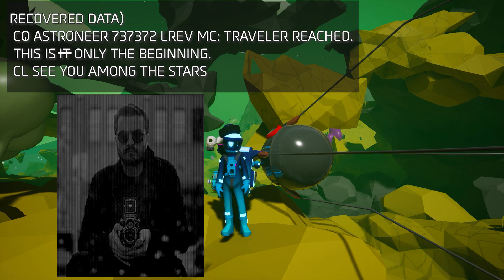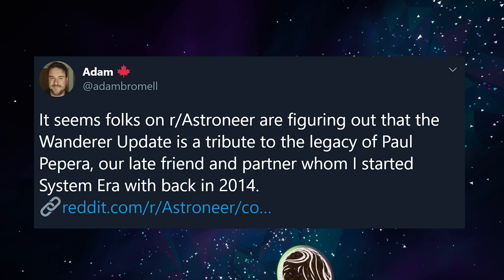Now, you might be wondering who the gentleman in the final photo is, and you would not be alone. It did not take Astroneer fans very long to decode the spectrograms. In response, Adam Bromel, System Era's creative director, took to Twitter to speak about their significance. The historical probes were modeled by the late co-founder of System Era, Paul Popera.